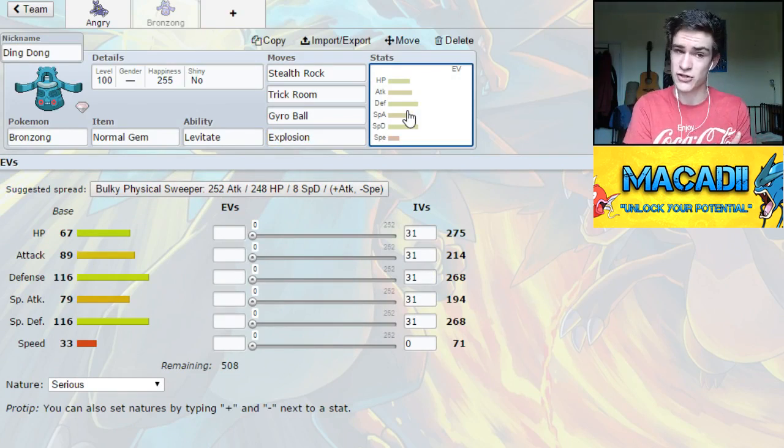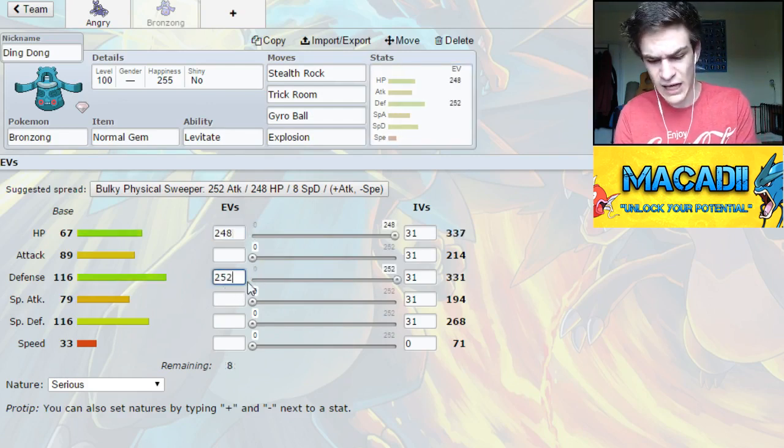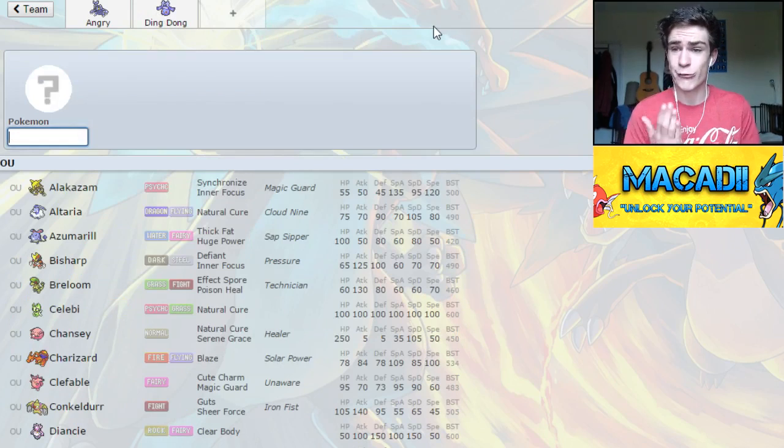Hopefully you've damaged your opponent's mon enough that you can kill it with whatever you bring in. We're just going to invest fully in Defense. We've gone minus Speed, zero IVs, because obviously that gives max damage for Gyro Ball and it lets us outspeed stuff in Trick Room. Not that we want this to be our main Trick Room sweeper, but the option is there. And then we'll just chuck eight in Attack for that nice and powerful Normal Gem Explosion. This is a Suicide Lead and it's a really, really effective one — it gets Trick Room up so reliably, it's great.